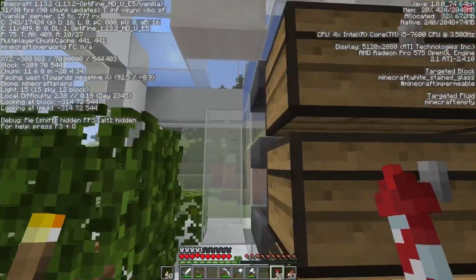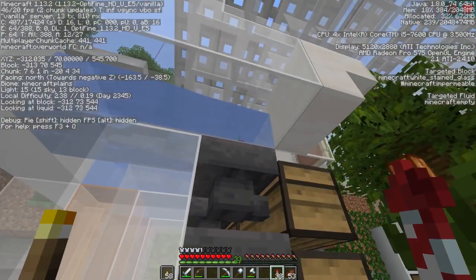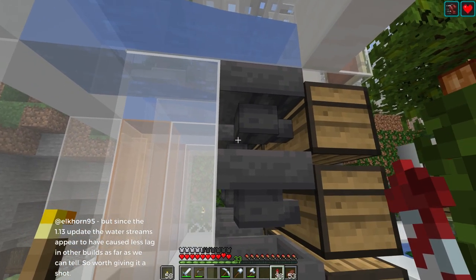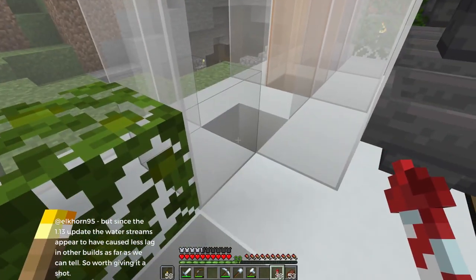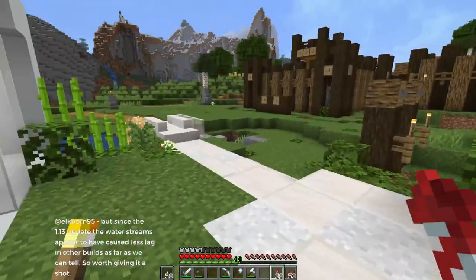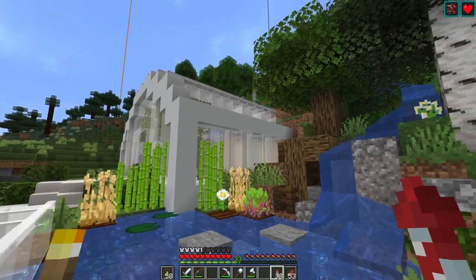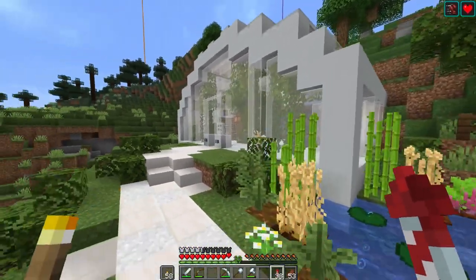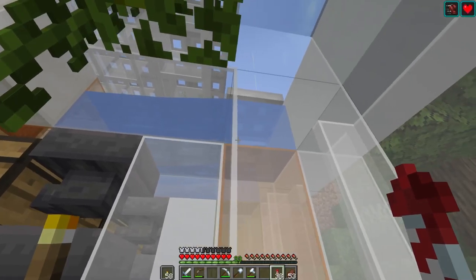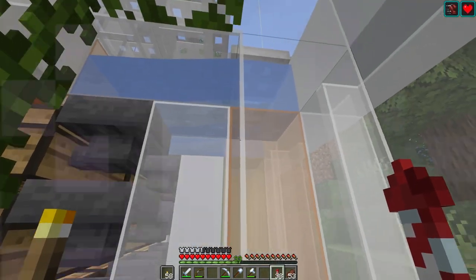The issue is that hoppers in 1.13 changed their hitbox and items would not go up to the top — they would hang down at the bottom. So we have items coming up here but we're going to have to turn this whole thing into an item elevator with water. When you're outside the greenhouse on this side, you're going to see blue water stream instead of the colored glass — which isn't the end of the world, but Minecraft's blue water is such an ugly bright color and not nearly as transparent as I'd like.